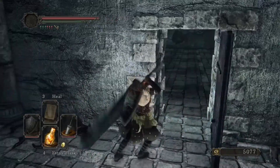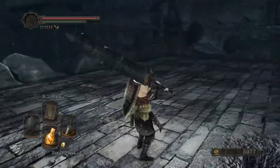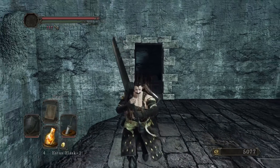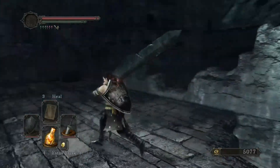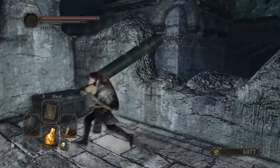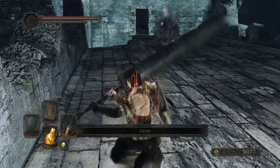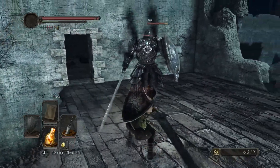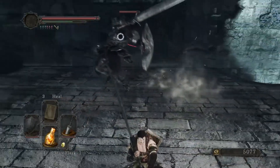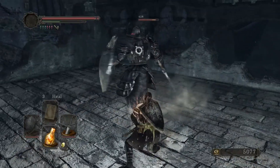So in here, this area you'll actually be able to fight the Pursuer. This is probably the first place you encounter where the Pursuer actually pursues you, other than the very beginning. So if you go over here and go to open this chest, he will spawn in. I think he drops like twinkling titanite or something — I don't quite remember. So let's take him out.